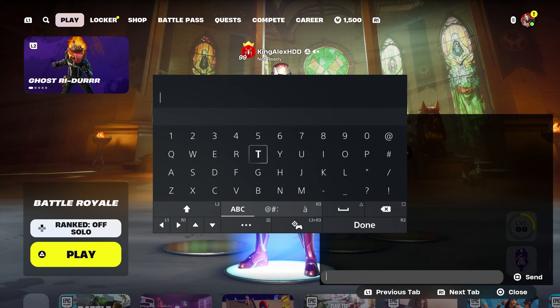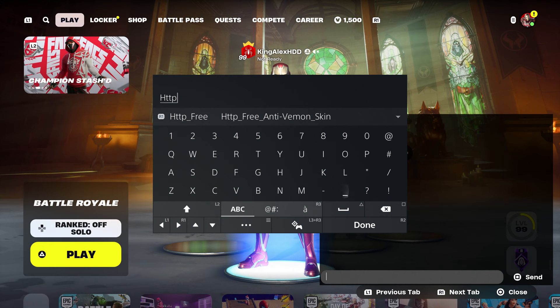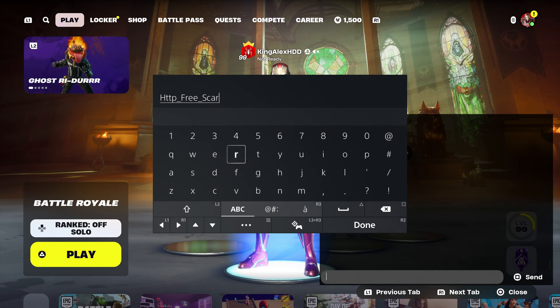Make sure you enter the code so we can get both of the skins — we get the Skyler Spider and we could get the other Marvel skin. So make sure you type in the code: HTTP, type in 'free' just like that in the search bar, and we're going to pull Skyler. Just like this — make sure you type in the name correctly.